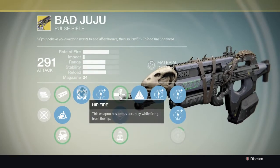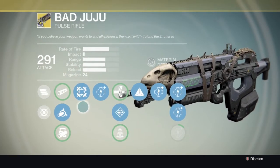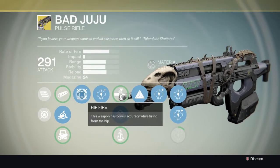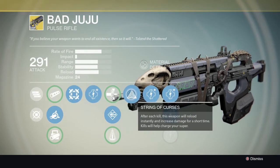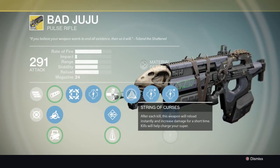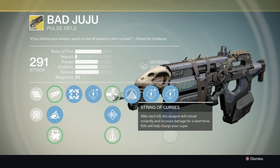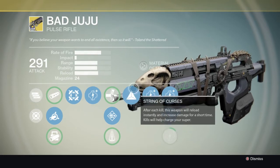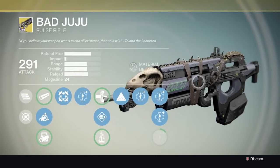Next up we have Bad Juju, which because of the recent pulse rifle buff is very very good. Its perks are Hip Fire, giving bonus accuracy while firing from the hip, and String of Curses, where after each kill the weapon reloads instantly, increases damage for a short time, and kills help charge your super.